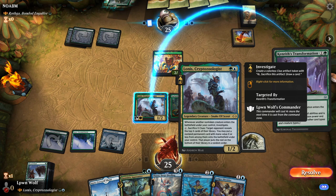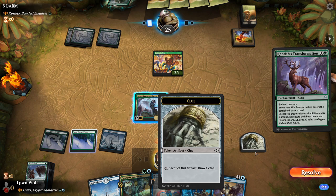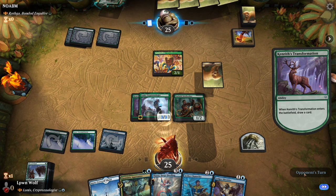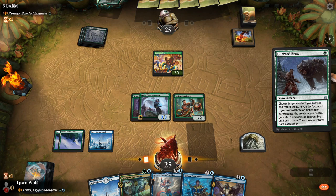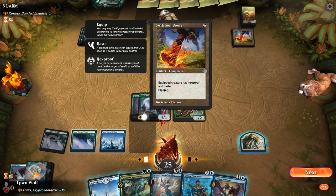Kenrith's Transformation - so that's going to turn this into a 3/3. We could sack a clue here just to look at the top one card, but it's unlikely we'll get anything, so let's just save them for later. Interesting - so they've immobilized the Lowness here. We can actually kill the Lotus Cobra though, and I think I will do that because that's going to slow them down a lot.